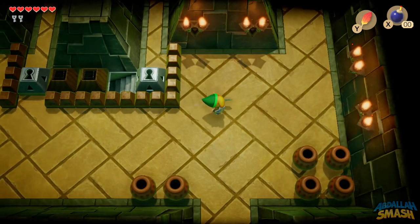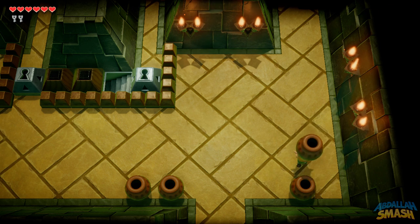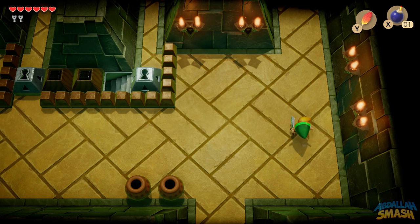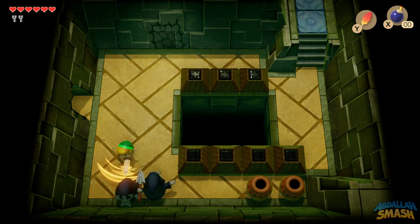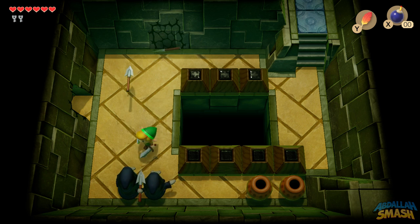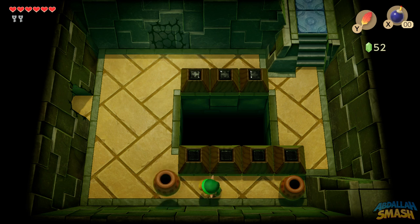The even better part about the Pegasus boots is combining them with the Roc's Feather, which is something you get in one of the earlier dungeons. If you combine the two, you can jump over huge gaps — normally you wouldn't be able to traverse that, but with the combination of Pegasus boots and the Roc's Feather we're going to give ourselves a very cool attempt at that. There's also a little wall over there that we can bomb a little bit later. I jumped a little bit too early — you've got to go right on the edge and then Link can flip all the way over. That's super fun.